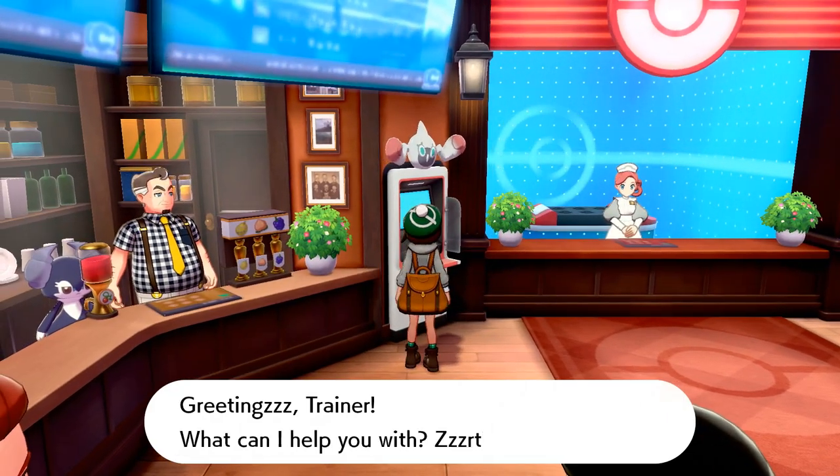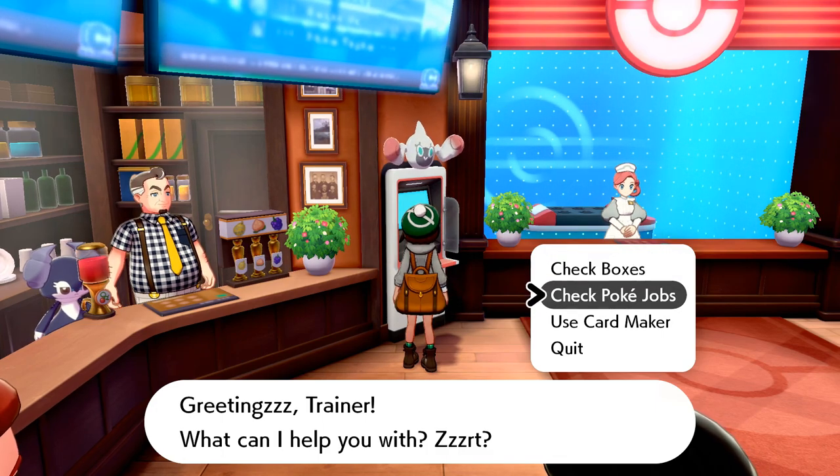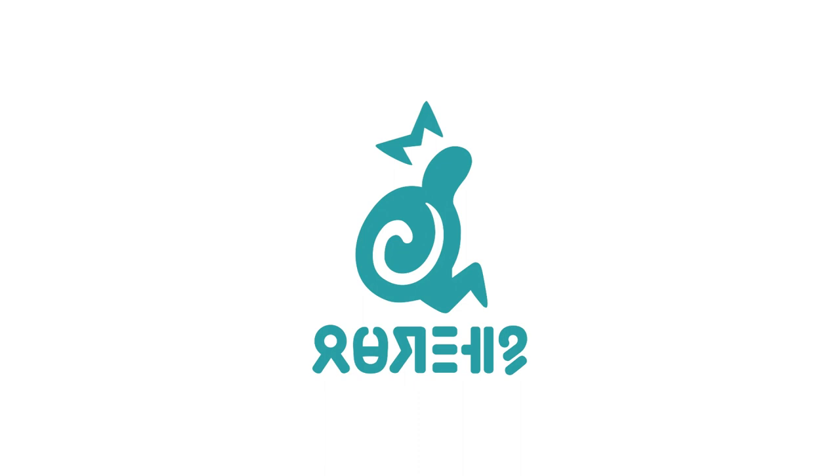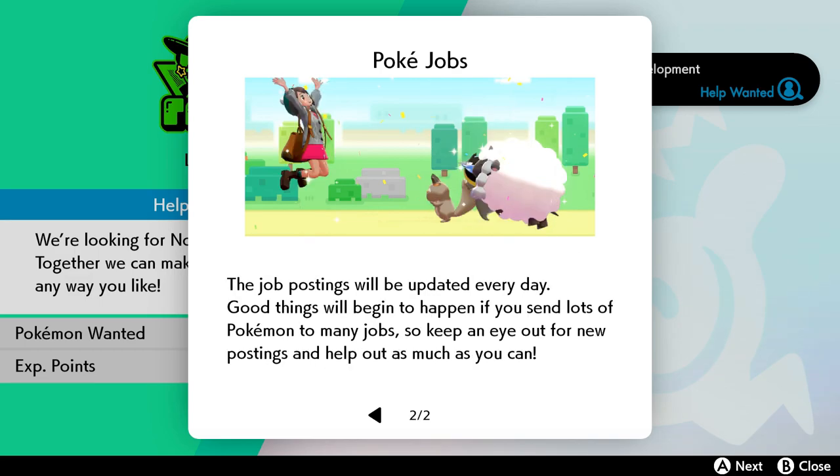Pokejobs! Pokemon are in high demand as helpers in the Galar region and you're able to send your own Pokemon out to help on jobs. The Pokemon you send out will grow stronger from the experience they gain. That's so cute! The job postings will be updated every day — good things will begin to happen if you send lots of Pokemon to many jobs, so keep an eye out for new postings.